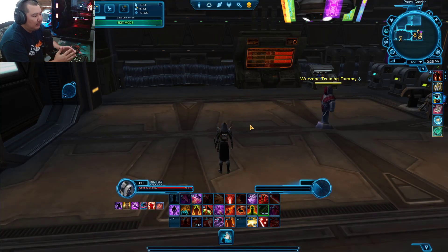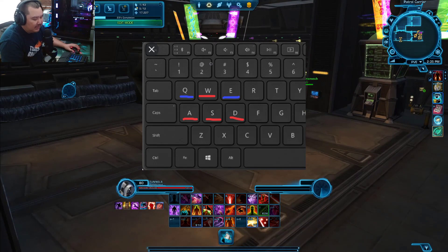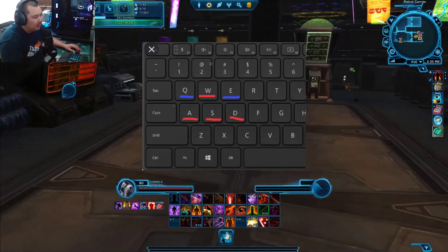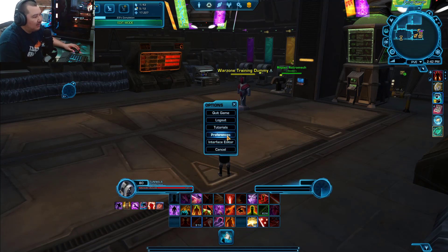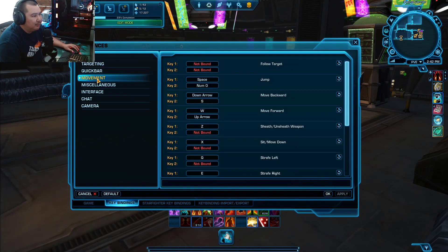In order to start keybinding, we need to fix the most basic thing here and it is your movement keys. By default, W, A, S, D are your movement keys but the problem is that A is to turn left and D is to turn right, with Strafe being on Q and E. If you are someone who uses your keyboard to turn your character, stop what you're doing right now and let's fix those keybinds. Hit Escape, go to Preferences, go down to the keybindings tab, and then go to Movement.